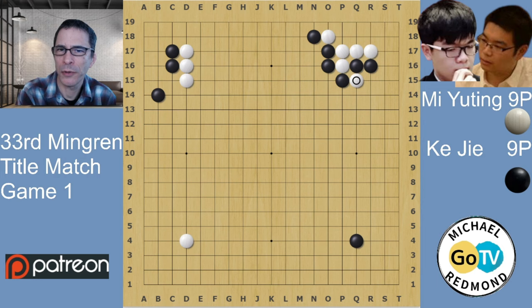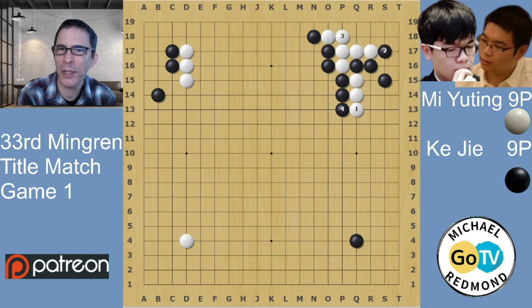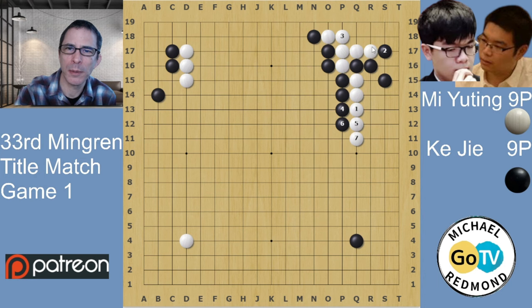White cuts here, and this depends on the ladder — the ladder has to be good for White for this to work. The variation here is the game variation up to this point, where White plays here and Black pushes. If White just extends, Black's going to play here and this is going to be bad for White's group in the corner. The variation is bad for White — Black would just keep pushing on the fifth line, and after a while, the value of the cut at N17 would be disappearing.